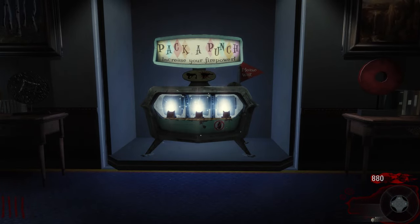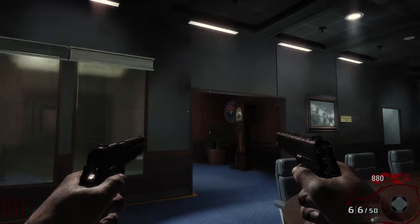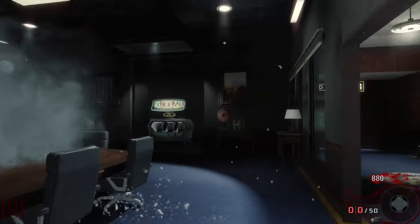Bear in mind that once you Pack-a-Punch a weapon, as soon as you leave this room — either via the teleporter or via the main doors — you will not be able to access this room again unless you reactivate all the defcon switches around the war room.